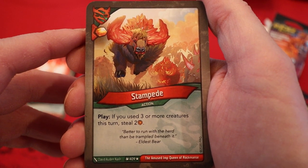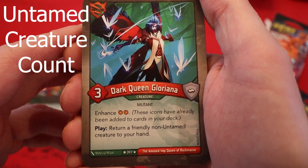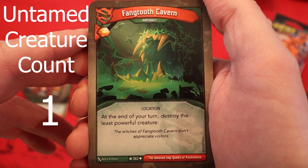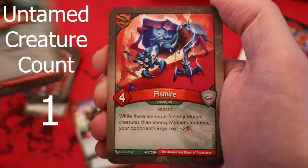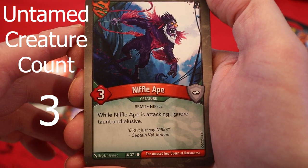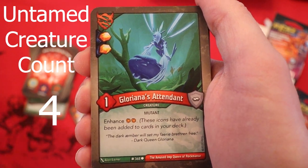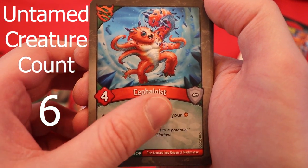Starting off with Untamed. It's Stampede — amber in every plate, if you used three or more creatures this turn, steal two amber. I feel like every time I get this, there's not enough Untamed creatures. Dark Queen Gloriana, three power, enhance two amber pips — play: return a friendly non-Untamed creature to your hand. Growth Surge — we saw this earlier. Fangtooth Cavern is an artifact — amber in every plate, at the end of your turn, destroy the least powerful creature. Reclaimed by Nature is in this deck as well — a second one of those, do love seeing artifact control. Pismire — can you imagine if there's going to be three in this one as well? Oh, only one. Niffle Ape, three power — while it's attacking, ignore taunt and elusive. Lost in the Woods — amber in every plate, choose two friendly creatures and two enemy creatures, shuffle each chosen creature into its owner's deck. Gloriana's Attendant with two amber pips on it. Dust Pixie — another one, this one without amber pips. Cephaloist, four power — while you have four or more amber, your amber cannot be stolen.